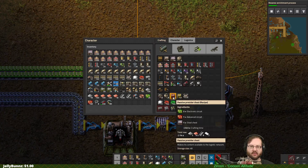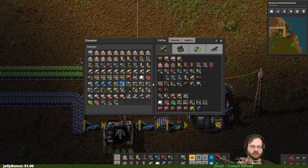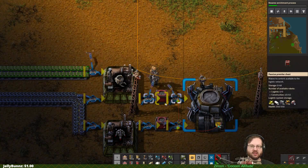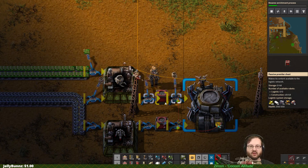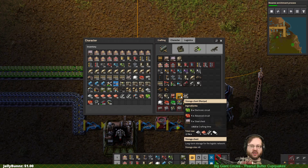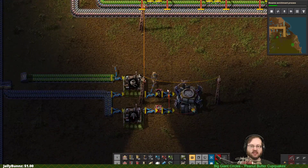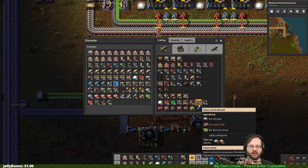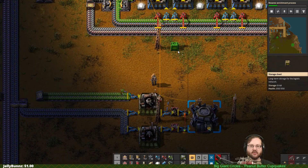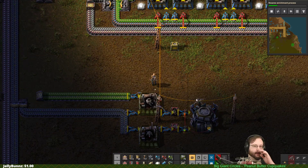These should really be passive providers. The reason I'm putting steel chests everywhere is because steel chests turn into passive provider chests. Passive providers are what make things available to the network. Storage chests are where bots put things if they don't have anywhere else to put them. Let's go ahead and build one of those - we'll put one of these over here for now.